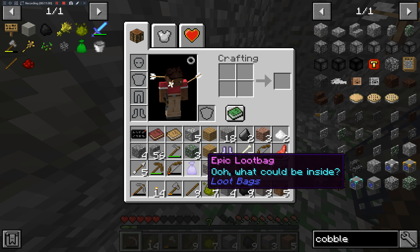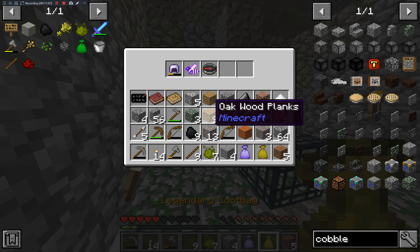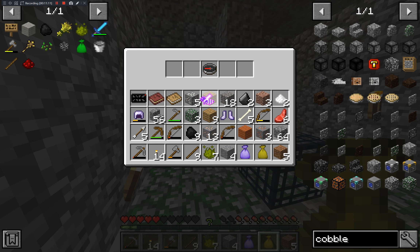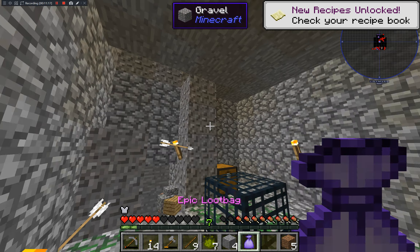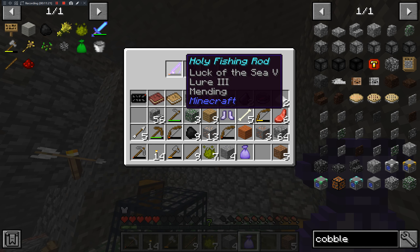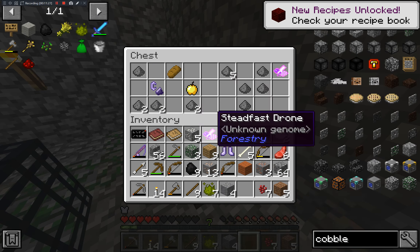I've actually managed to get a few really good loot bags. Let's go ahead and check this out. Diving helmet — I don't know how that's going to be useful, but the other things are alright. I'm going to put that helmet on. That was pretty good.